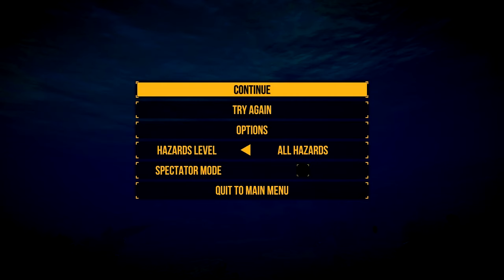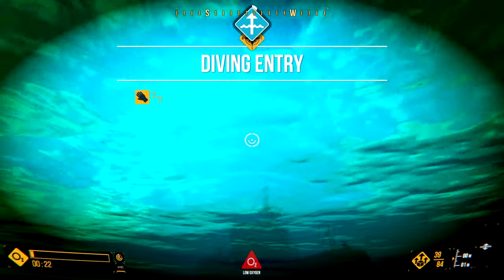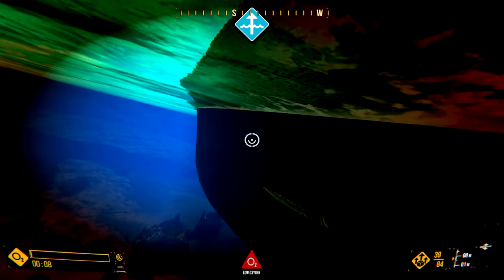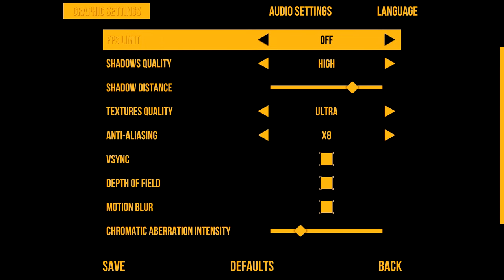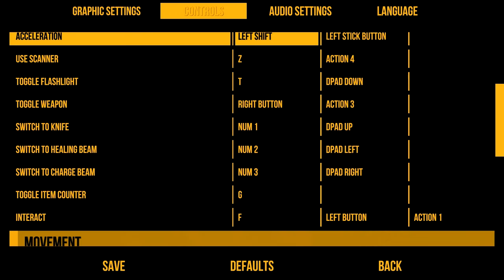I've got to find the boat again and see if he'll actually let me surface, because there's no surface option. I know, but how do I surface? Let's see — acceleration is left shift, so it's pretty much just sprint. Is there a surface button?